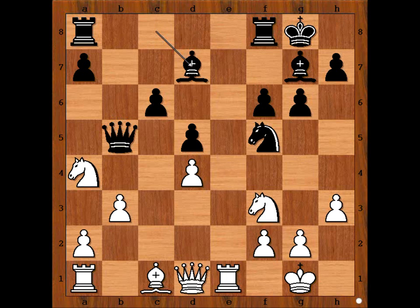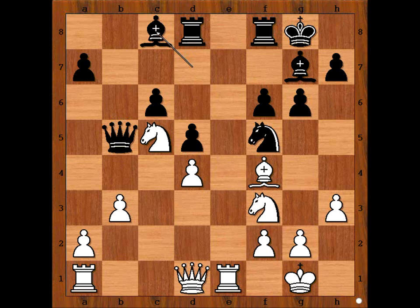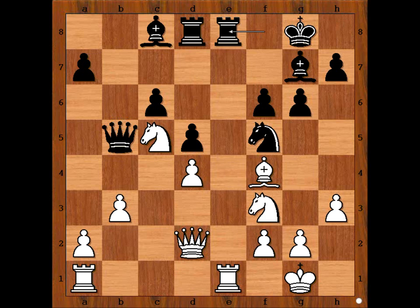Bishop to d7, attacking the bishop, defending the bishop. Bishop to f4, bishop to c8, queen to d2, connecting rooks, fighting for the open file. White to move. What is the best move for white in this position? If you wish, you can pause the video and try to find the best move for white.